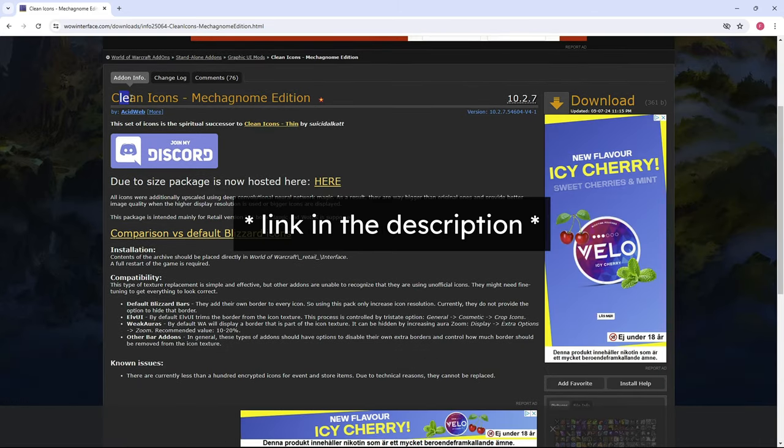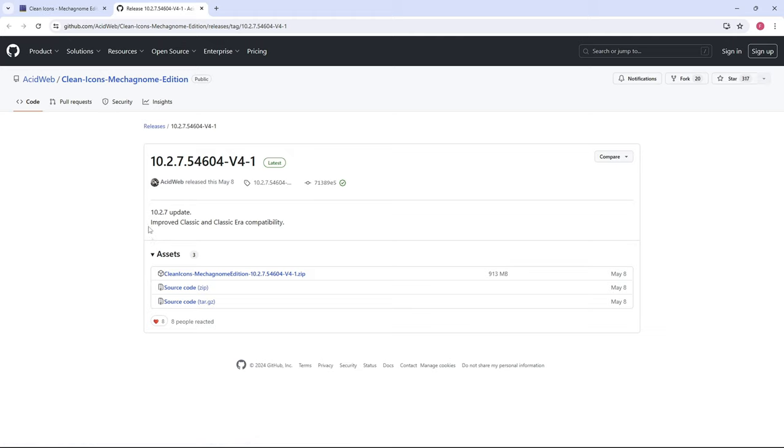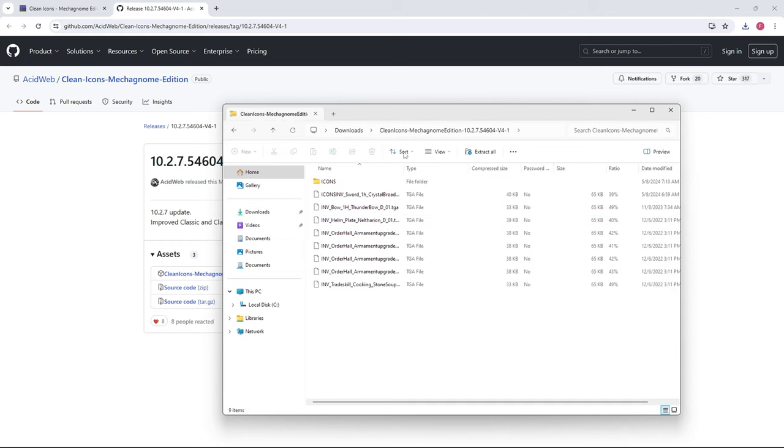So here is how you install it. It takes a few minutes, but it's super easy. Click on the big text that says here. The link takes you to a GitHub page with various folders available for download. The only folder you need is called Clean Icons Mechanome Edition 10.2.7. Click on it to download, open it, and everything you see inside here is what we will use.